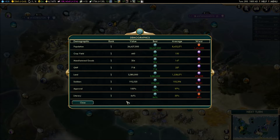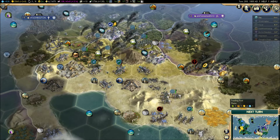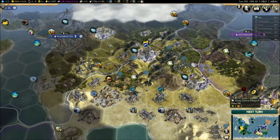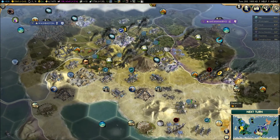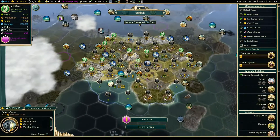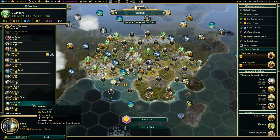Hello everybody, and welcome back to another episode of Civilization V Brave New World as the Celts. We are in the process of trying to capture Washington City, and it is very difficult. At the end of the last episode I said we will be marching in the next turn, but I want to heal and actually build more units. What I'm going to do is rush build - this guy should be going up right now. I'm going to rush build some artillery and some infantry units because we get a price break on rush purchasing units because of the honor thing.